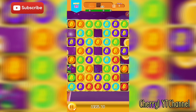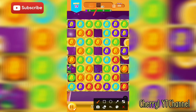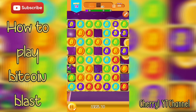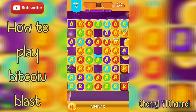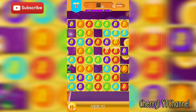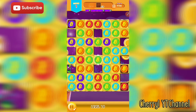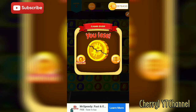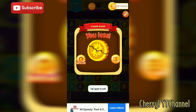Now I will show you how to play Bitcoin Blast. You connect three or more of the same color, and you need to finish the moves — specifically, you need to collect 10 chocolates to advance to the next level. It's very easy. If you lose, you just watch an ad and stay at the level to play again.